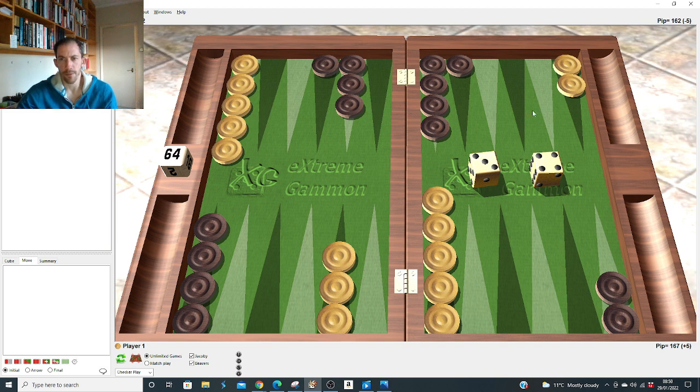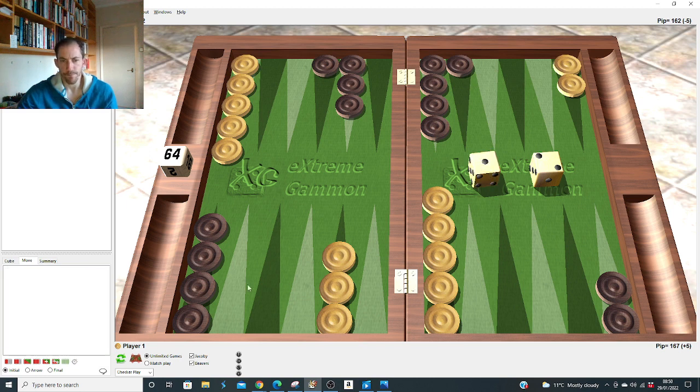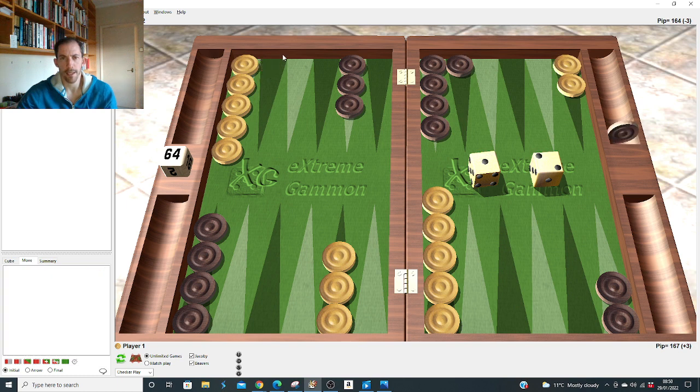Four-two: we hit him down. Four-one: we hit up — nothing else, we don't want to slot and come up. Three-two: make the big split to 21 and 11, same as after 2-1. Three-one: we hit. Two-one: after the 4-1 slot, it's slightly better to slot with 11 and five. So to make it easier to remember: after both 2-1 and 4-1, always slot with 11 and five when he slots that five.